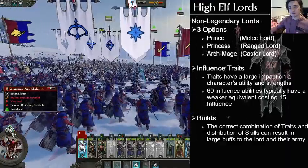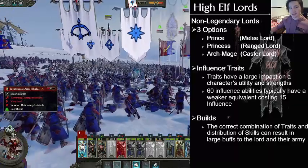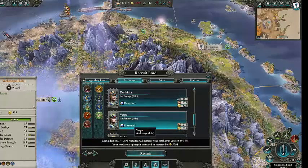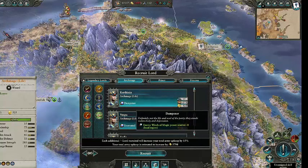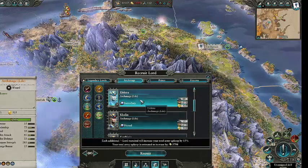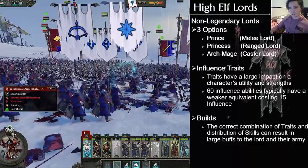There are three different types of Lords to choose from: the Prince, the Princess, and the Archmage. Each of them has a different ability to start off with, meaning their traits. The trait is what they're given when you recruit them. They either have a negative trait if you have spent no influence, or either 15 or 60 influence will give them a good or a great trait. Which trait you choose will generally decide which way you spec the Lord and what type of build you will create.